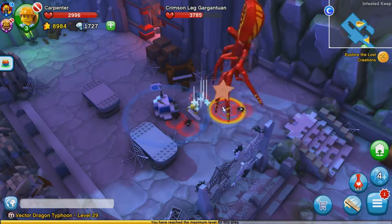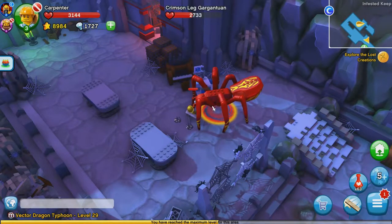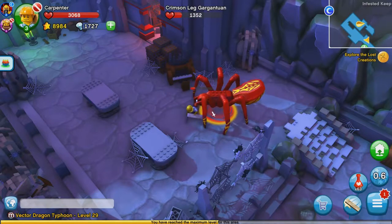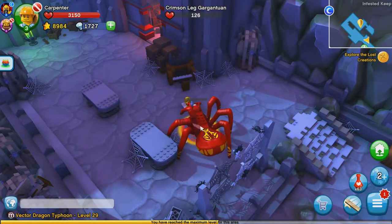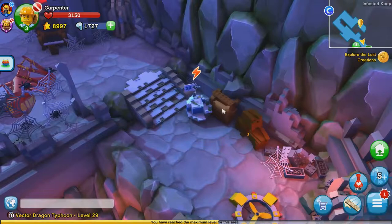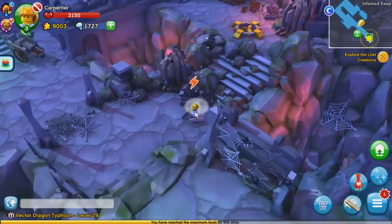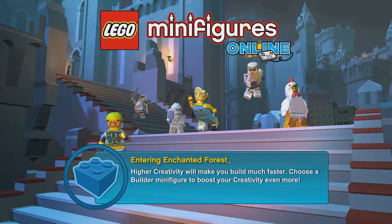It recharges quite quickly as well. A few more hits and he's down. We got an achievement for the evil wizard as well, and another mermaid body. I don't actually need the mermaid character - I think we already got that one. But maybe we can convert some of the parts, that might be handy.